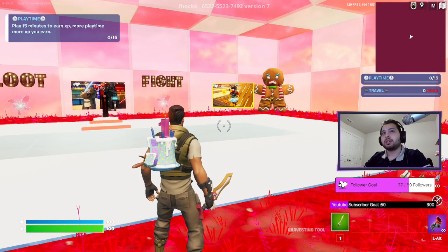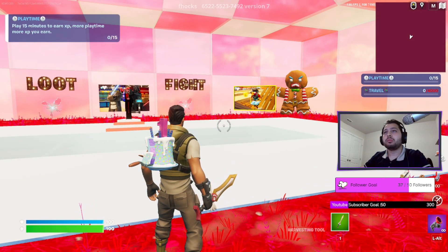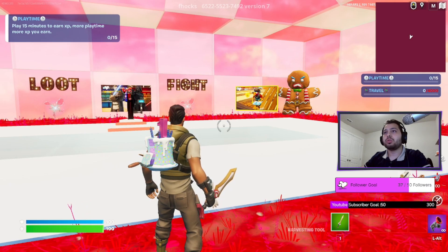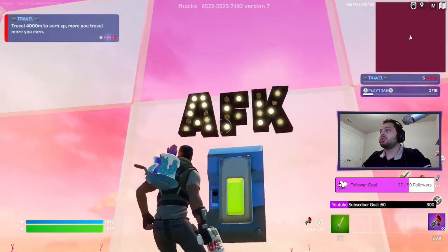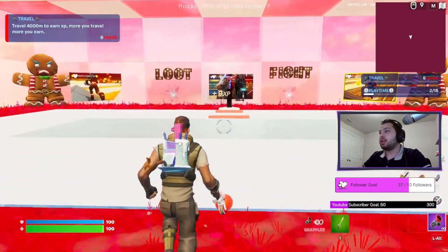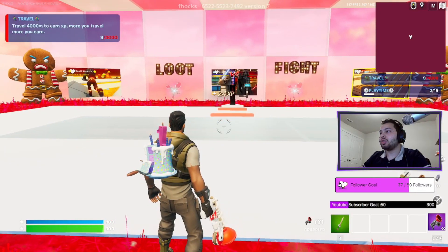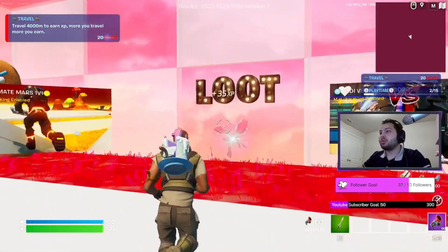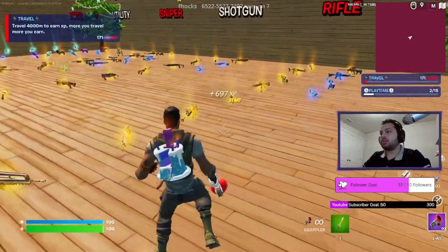You earn 225 XP per play — 15 minutes to earn XP; more play time, more XP you earn. Once you're here, go to the AFK button and interact with it. As you can see, every second you're earning 9 XP.